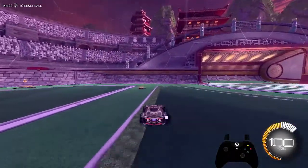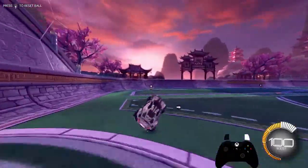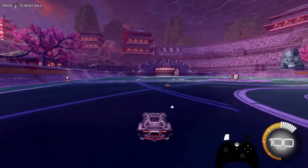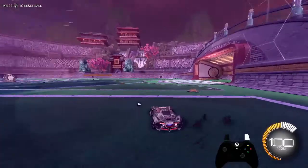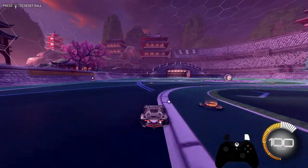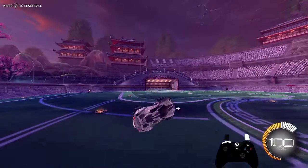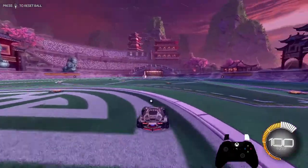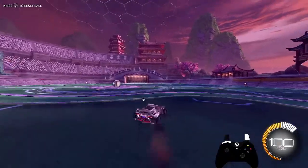Those are the basics of the wave dash. More advanced: if you hold drift, you can do the wave dash any way you want. Say you want to go sideways — just tilt your car in the direction and wave dash. You get the idea.